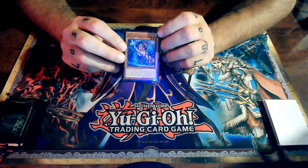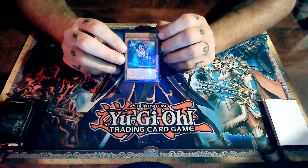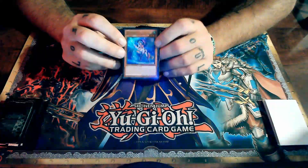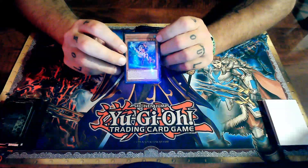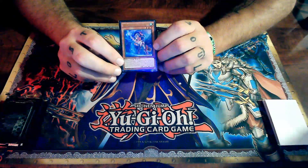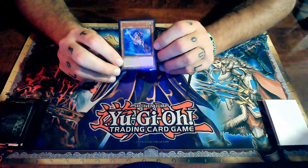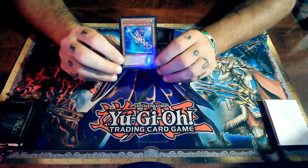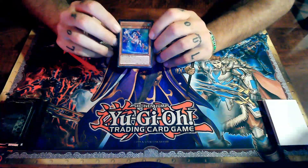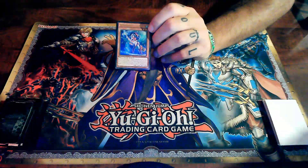Going into our monster cards: a monster card has an attribute at the top — this one is Wind; they can be Water, Dark, Light, and so forth. These little star orbs are going to be the level of the card. Down here is the type — she's a Spellcaster type — and then down here are the attack and defense ratings for the card.